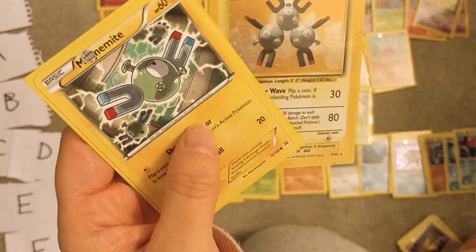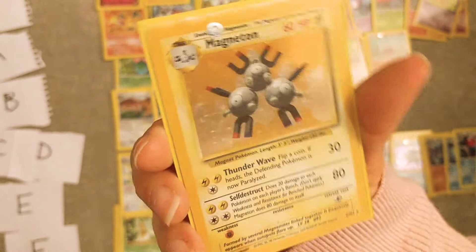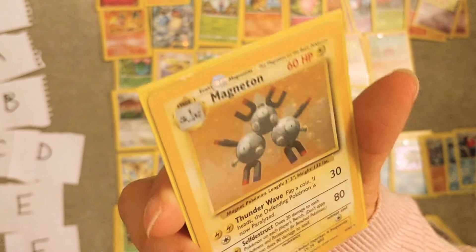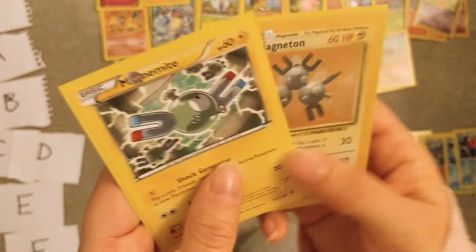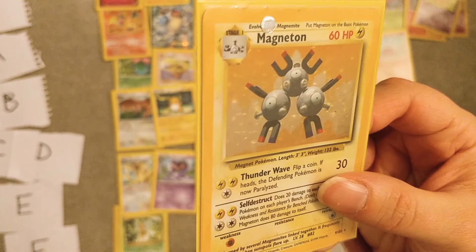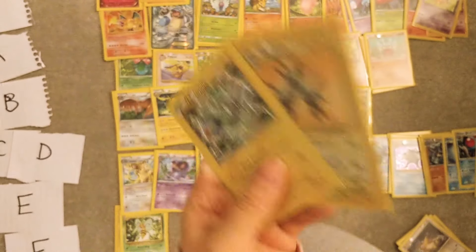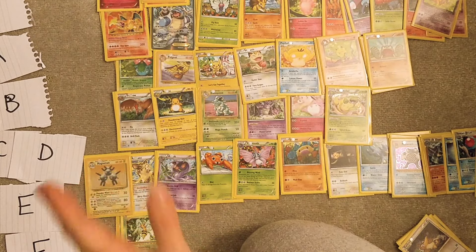Magnemite and Magneton — this is an original Base Set holo, in pretty nice condition compared to my other ones. This card I pulled myself as a kid, like 23 years ago. These Pokémon I really don't care about — can go in E.